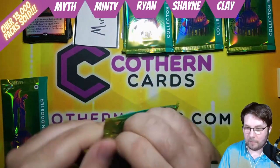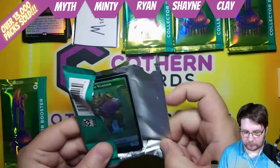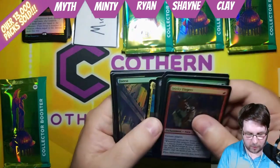Next up we have Minty getting two packs. Best of luck to you, Minty. A Rhino Warrior in the back — feels like they need a bigger shield and mace, but what do I know?